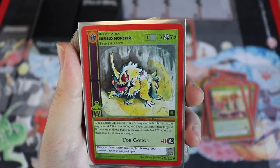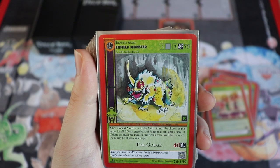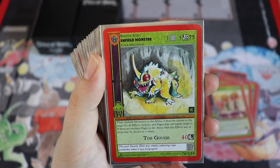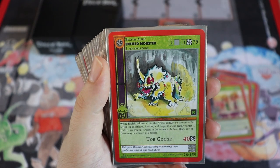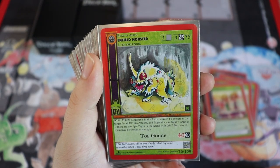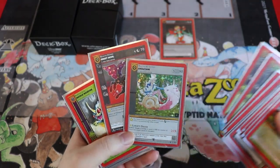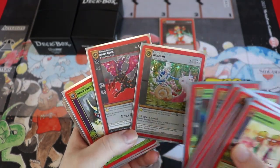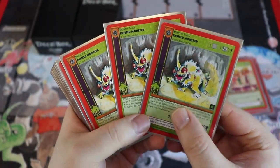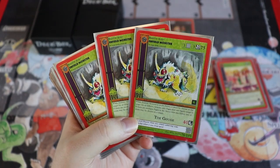The Enfield Monster costs four to play — three cosmic and one of any — with 75 health. Toe Gouge is a 40 attack doing dark damage. While Enfield Monster is in the arena, it must be chosen as the target of all effects, attacks, and pages that can legally target it. This is really sweet in conjunction with heavy hitters like Uncle Sam and Jersey Devil, especially if Uncle Sam is unblockable. We're running three.